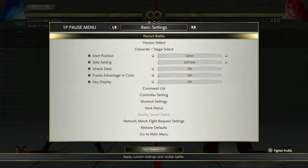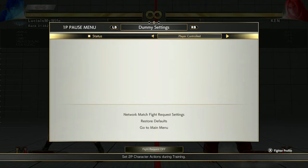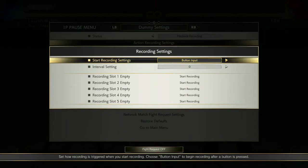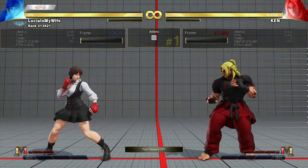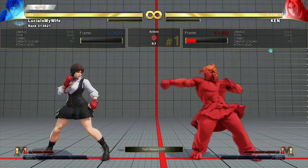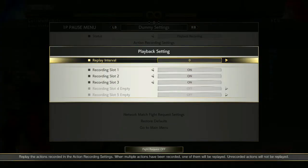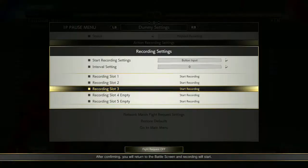You change the dummy to playback record, then go to action recording and start record. When you press a button it records. I'm going to try the light punch — just keep doing the light punch, then change it to slot number one.